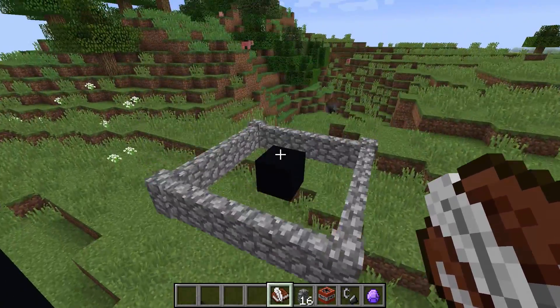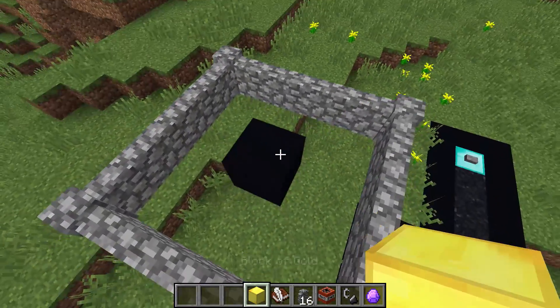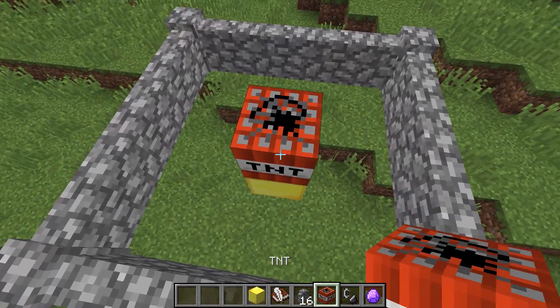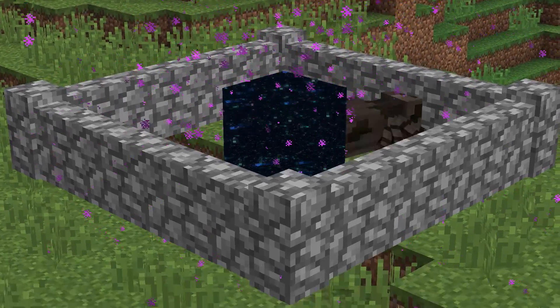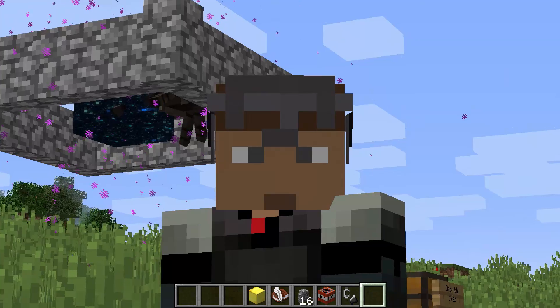We're going to save ourselves some time. We're going to place him right underneath. As you can see right here, it begins — the TNT, the hyper-compressed — and get a load of your brand new tamed, contained barrier black hole. Complete with spiders already trying to float in. But the barrier isn't enough, we need more.